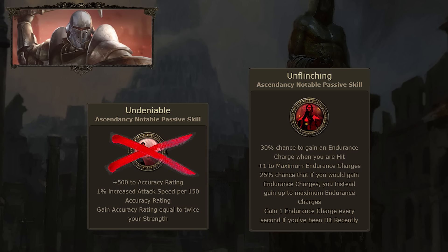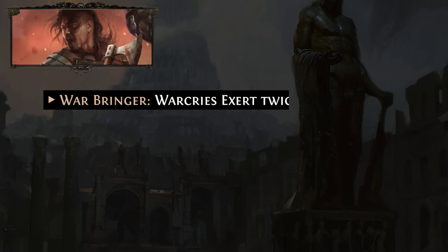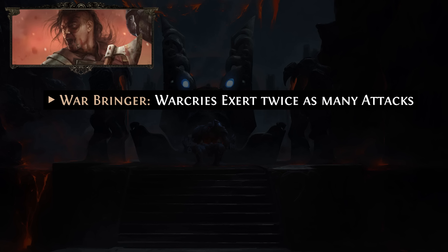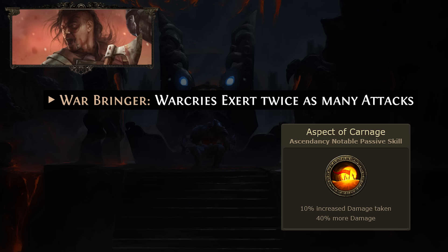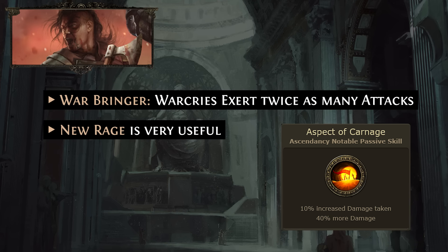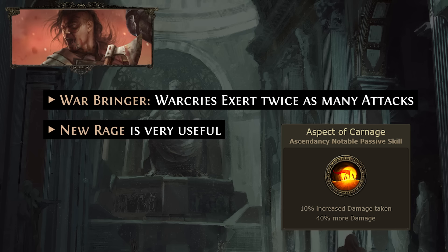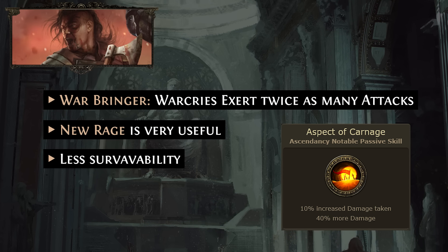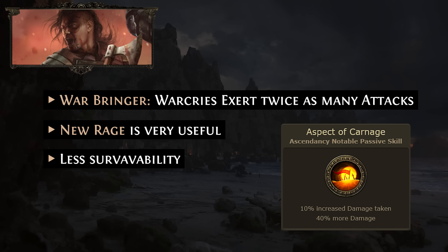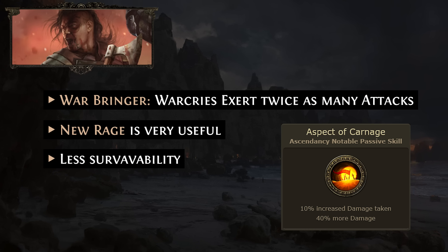Both Berserker and Chieftain are absolutely amazing. For Berserker we receive Warbringer — Warcries exert twice as many attacks, which is very strong. Another cool buff like Aspect of Carnage is 40% more damage. New rage can help us a lot since we are stacking it here and there, so the rage part of Berserker could be very good. However, Berserker is going to have less survivability, and in my opinion it's not really worth it because the build's damage is already enough. If you are ready to trade survivability for more damage, definitely go Berserker.